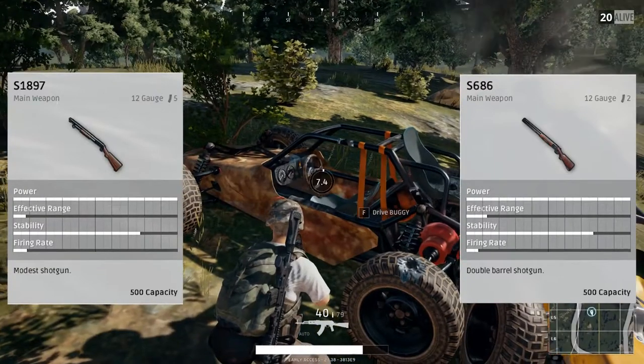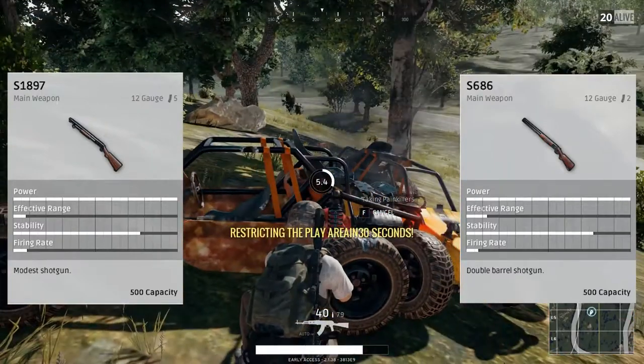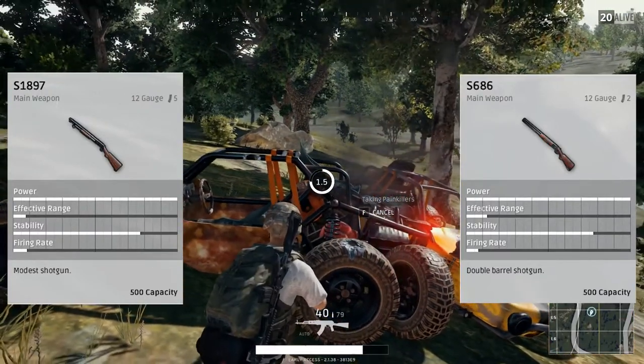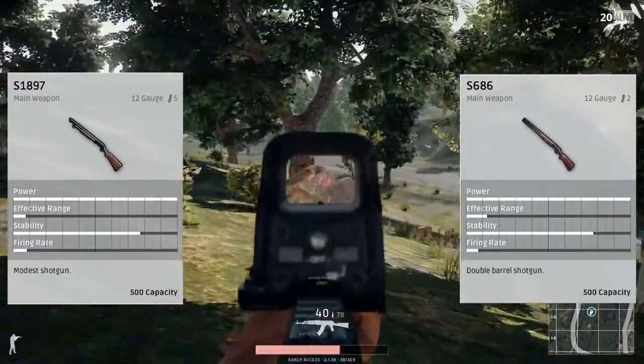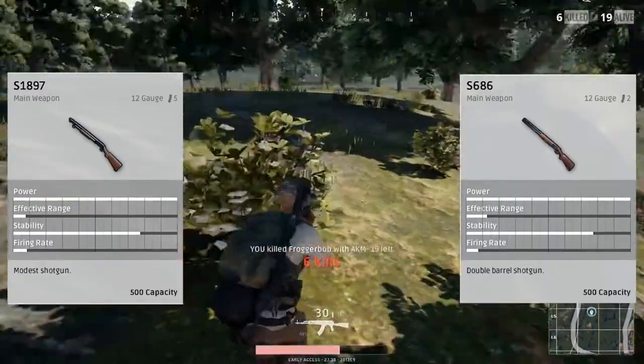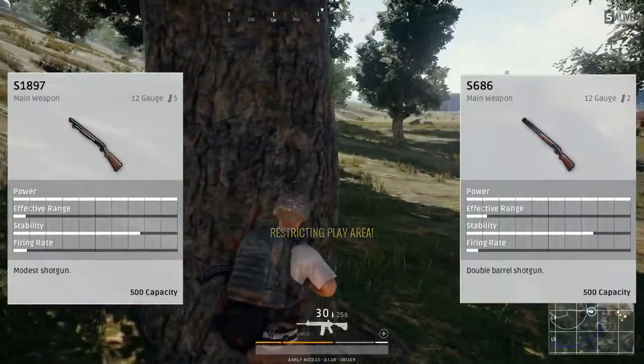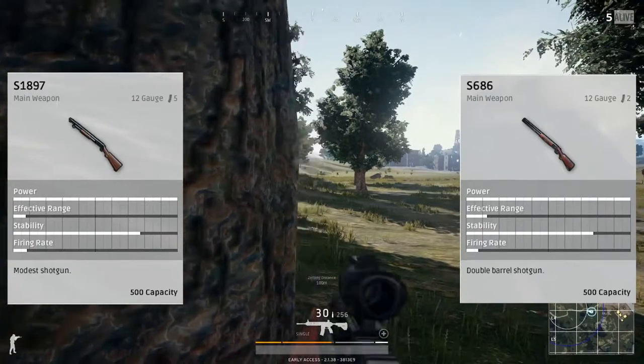What a choke is on a shotgun, if you guys don't know — it's one of the main attachments you'll find for a shotgun and very, very common. You'll see a choke in almost every building you go in. What the choke does is it tightens the spread of the shotgun, putting a little bit more range on what you'll be able to hit. If you put that on the S686, you can turn this thing into a sniper. It's crazy.